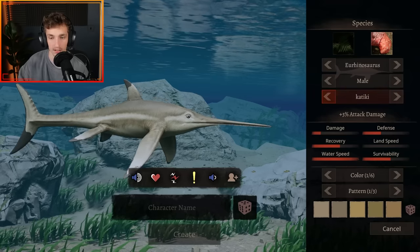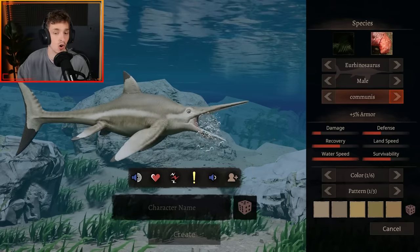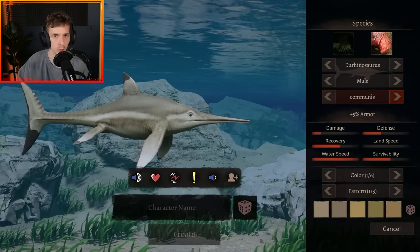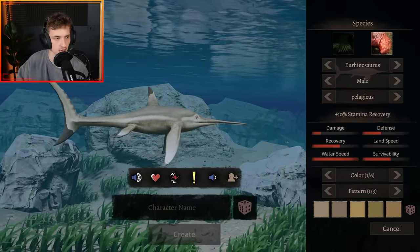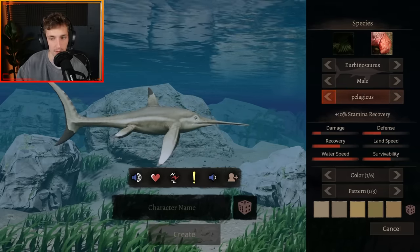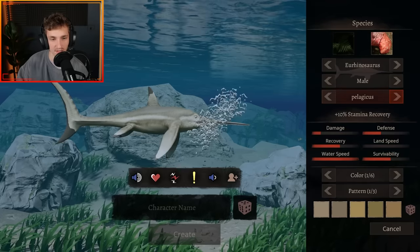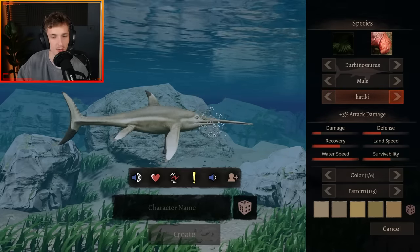The snout gets smaller on Communis, whereas on the standard one you've got that really long derpy snout. This one's built like an actual normal ichthyosaur — like Ophthalmosaurus, Ichthyosaurus — they all have this round dome shape. Then you've got Pelagycus, which has the tail of a thresher shark — that's the best way I can explain it. Its fins are a lot better and it's plus 10% stamina recovery. A really long snout but very nice model overall, with that really long tail as the main difference.